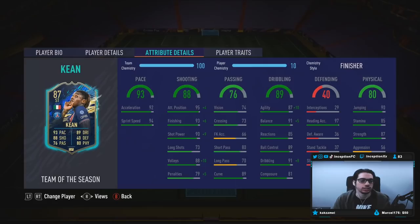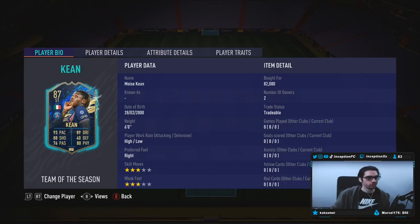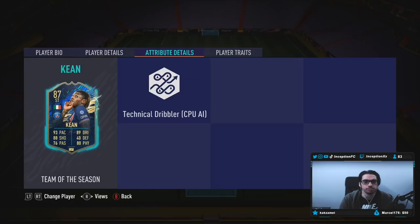We are taking a look at a card that is 6 foot tall, high/low work rates, right footed, 3-star skills with a 3-star weak foot. Now, if you guys don't remember, EA actually gave us a silver version of this card and it wasn't too bad to use — it was okay, considering it is a silver card. Now, this card will obviously not be meta-oriented by any means, but he should still be pretty fun to use because of the high/low work rates.